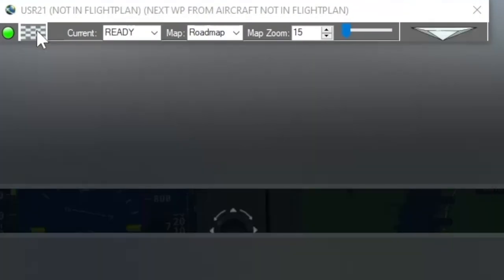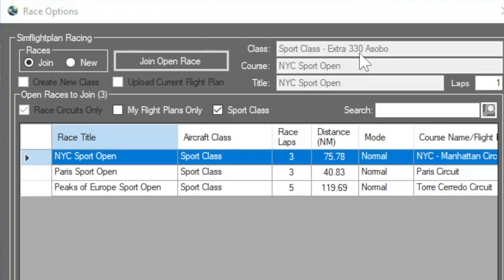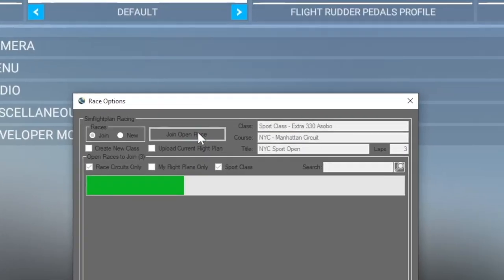Now I can start online racing. It knows I'm in the Extra 330 — here are all my sport class races. There's a New York City Sport Open because I created it while flying this course. It's a three-lap race. I'll show you how to create one. Paris is already out there, Peaks of Europe is really fun in the Extra 330, and New York City is what we just did. I'll go ahead and join my open race.